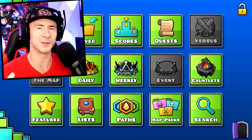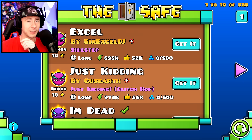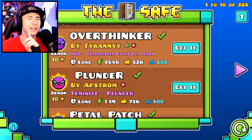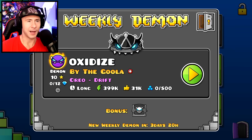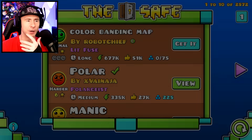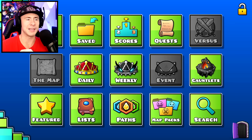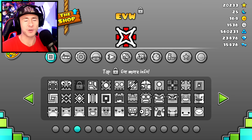While on 2.2 features — the weekly demon now has a safe where you can view all past weekly demons. However, you do not get the weekly rewards for beating them late. I beat an old daily level and did not get my diamonds for it. So even though you can play all old daily levels and see which ones were daily, you won't get rewards if you beat them late.